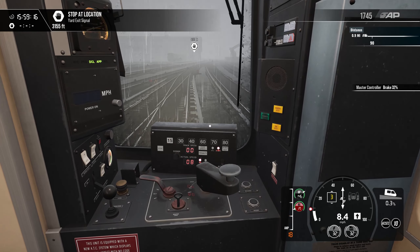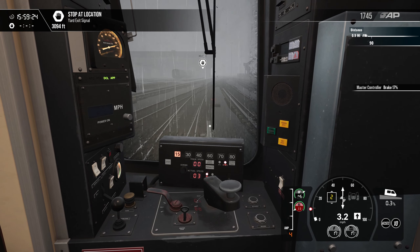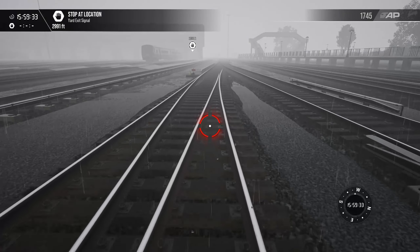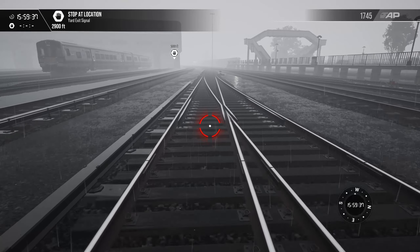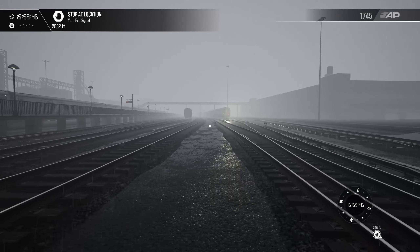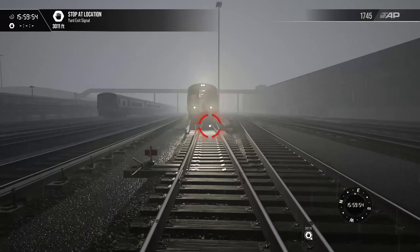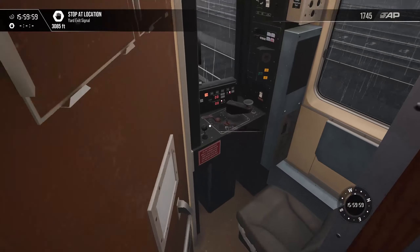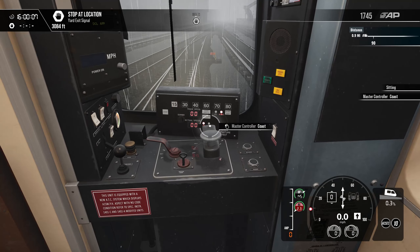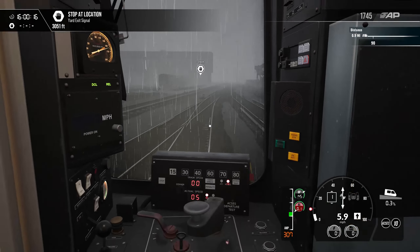We're gonna have to stop so I can check the switch here — looks like it's good. Go double-check both of these switches. Switch is lined up for our movement. Looks like there's an express train right there — this other switch is not lined up for our movement whatsoever. Are we able to climb back up the front here, or do we have to go through the side? All right, we can climb up — cool, shut that so nothing gets wet. Our next three switches are set properly, let's head to our next one.